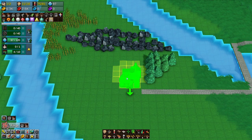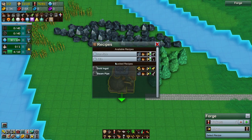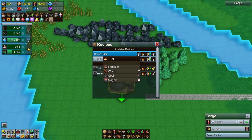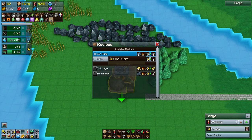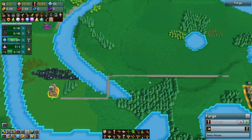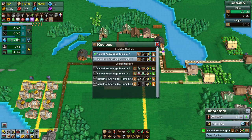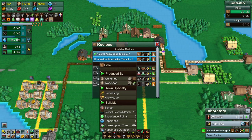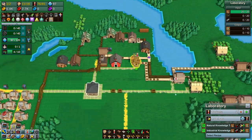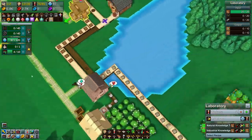I have a feeling this is just going to be bringing in fuel, which can be wood. Coal, obviously, would be best. It needs this and it gets one iron plate. We need iron plate to make these industrial knowledge tomes. We also need books — books are easy, we have books coming in already. And we're also going to need herbs coming in, which we do have herbs. So let's get this set up.